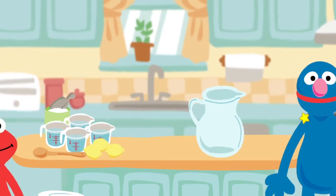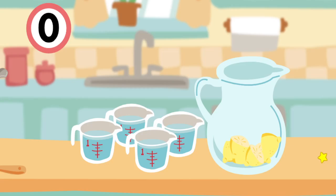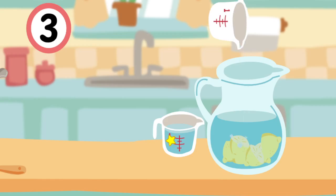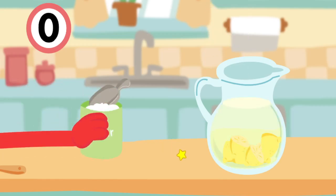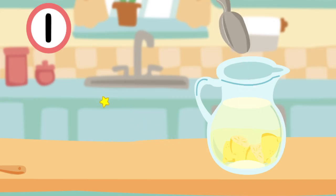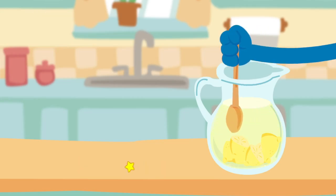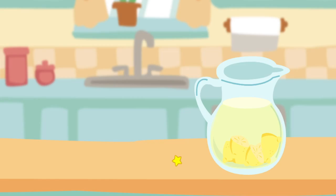We need three lemons — please click on the lemons to put them in the picture. One, two, three, all together. Next, we need four cups of water. One, two, three, four, all together. The recipe says we need one scoop of sugar — one, all together. We need one spoon to stir it all together — click on the spoon. One stir, two stirs, three stirs, and we are finished. We have made a refreshing pitcher of lemonade. Okay, fingers crossed.